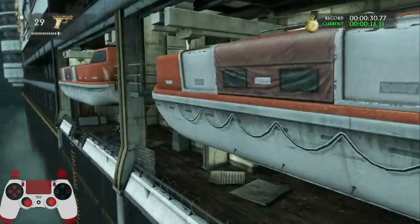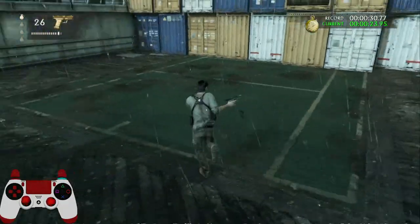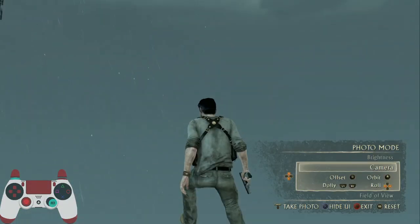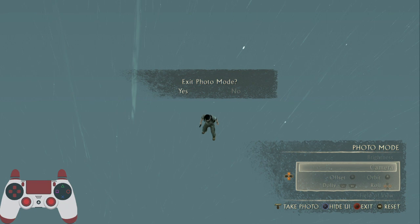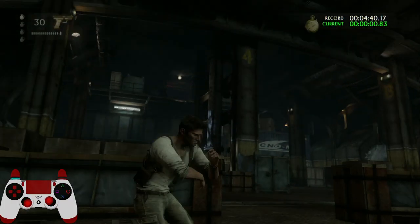I messed up there somehow so we have to kind of rush to this spot - that should still work. As soon as he plants his feet, point your camera up. As soon as the objects spawn in, leave photo mode, then roll back - more right than back, but right - and then launch at the end. And that's 14 skip.